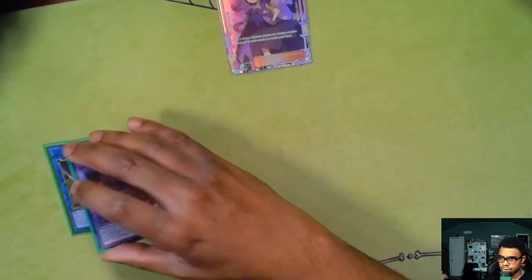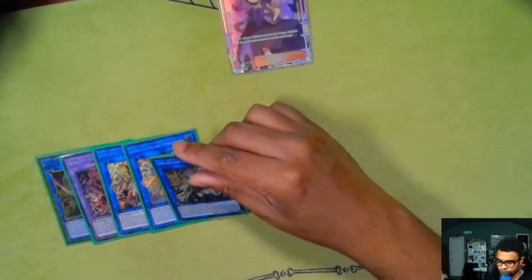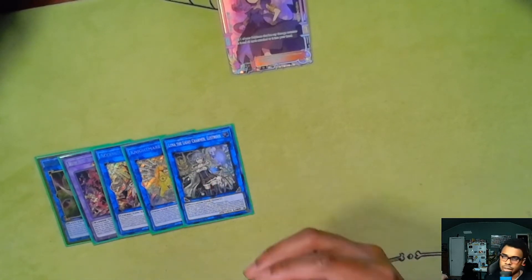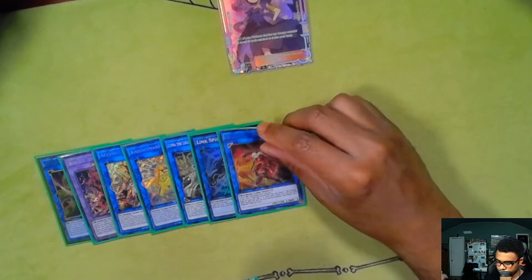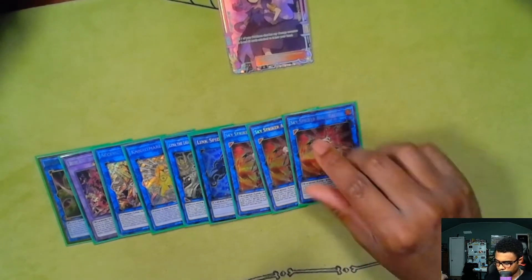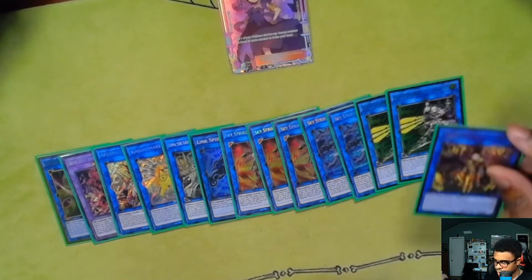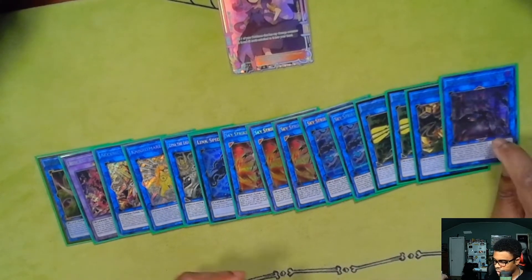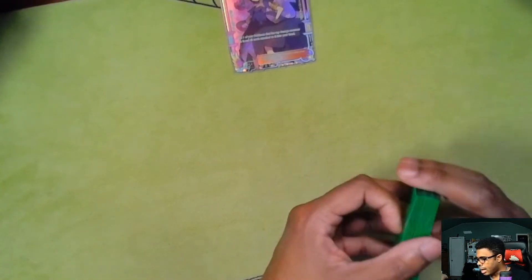Moving on to the extra deck: we have Verte Anaconda and Destroy Phoenix Enforcer for the DPE package, Access Code Talker, Nightmare Unicorn, Lyna the Light Charmer, Link Spider, triple Kagari, double Shizuku, double Hayate, one Kaina, and one Zeke.